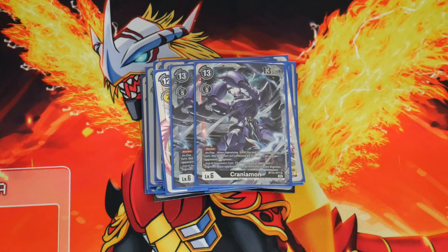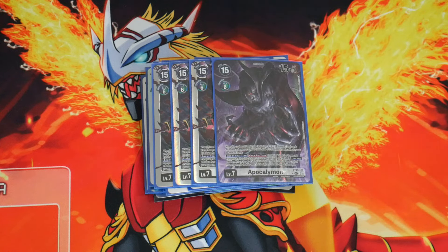That covers level 6s, which leads us right into our level 7: 4 copies of Apocalymon. This thing costs 15 to play, but when you play it, you can pick up to 3 Dark Master cards with different names from your trash and stack them as sources for Apocalymon — each one reducing the cost by 4. So effectively you want to play Apocalymon for 3 with 3 different Dark Masters as sources. But it doesn't stop there. End of your turn, once per turn, by placing a level 6 or lower card from your trash as this Digimon's bottom source, you activate its on-play effect, and then mill 2 cards from your opponent's deck for each card in its sources. So if you play it properly with 3 sources and then add a 4th at end of turn, they mill 8 cards.